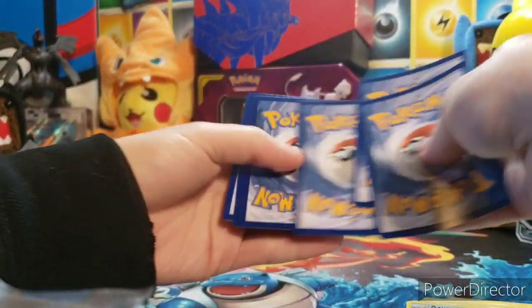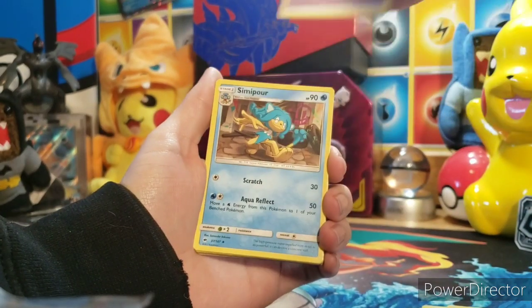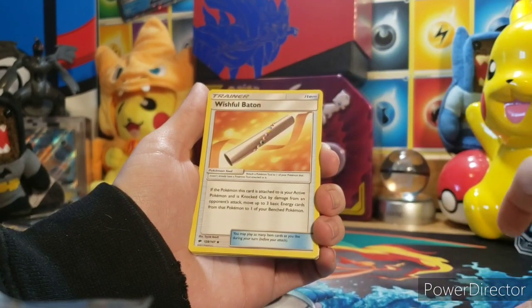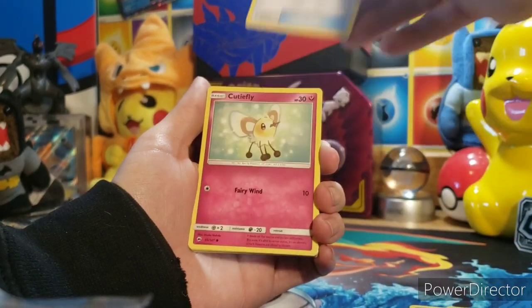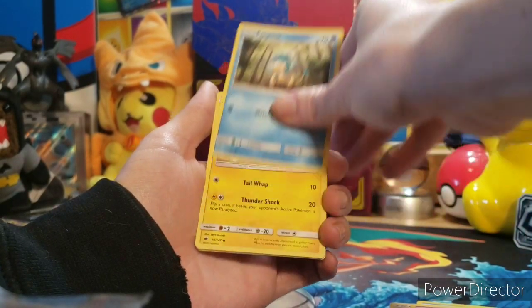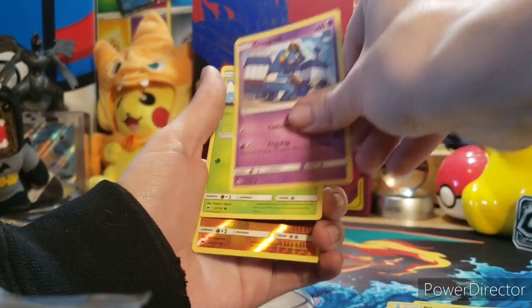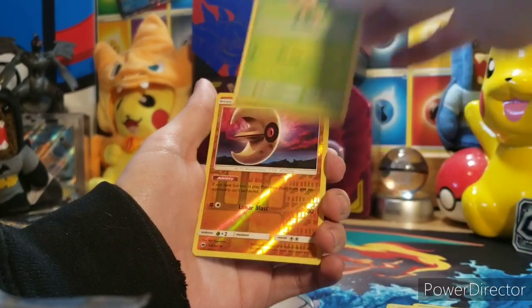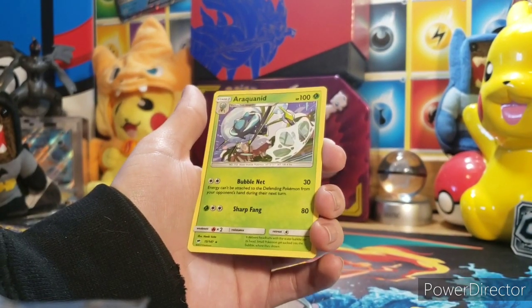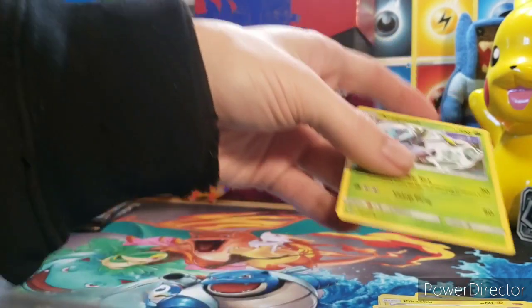Next pack — four from the back. We got a psychic energy, Simipour, Solrock, Wishful Baton, Cutiefly, Panpour, a Pikachu, Croagunk, a Pansage, a reverse Lunatone, and a regular rare — a Rackaqua, whatever you say that name. We got that one.